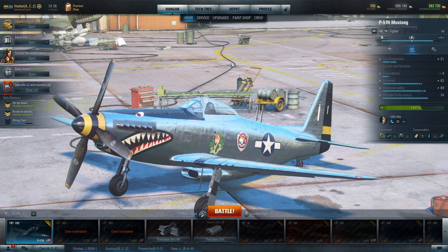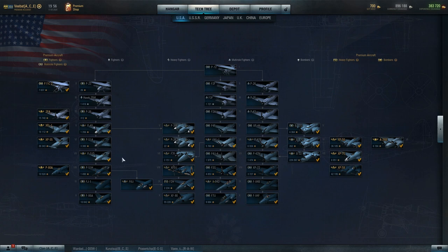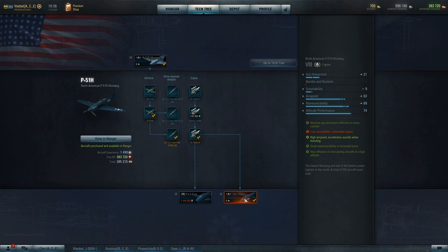I really like the F86 Sabre and the FJ1 is a great little aircraft. But at the same time, I wouldn't simultaneously go for the FJ1 and the F6U Pirate — I think you'll just find that you're stressing yourself out after a while.